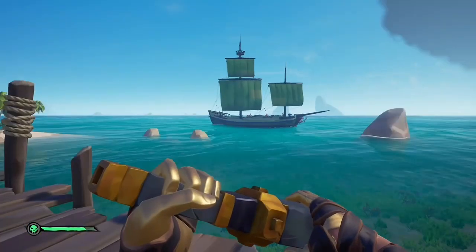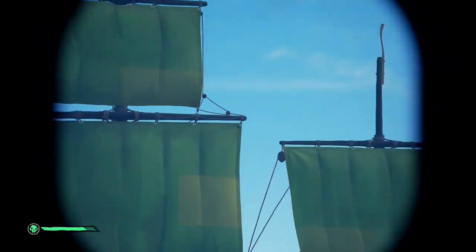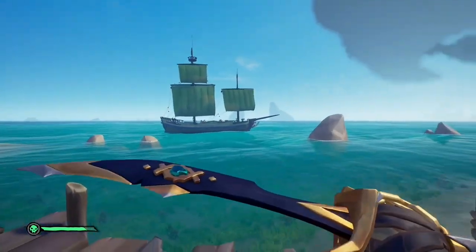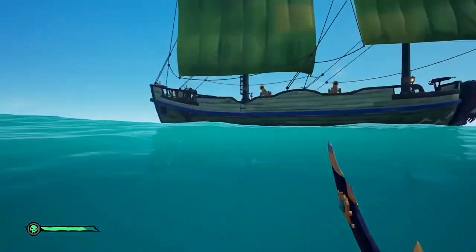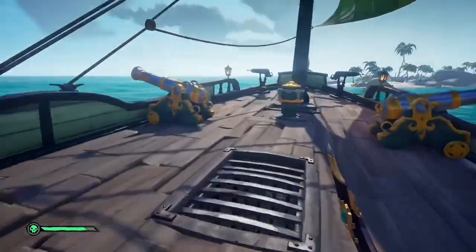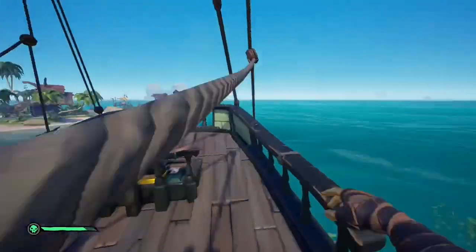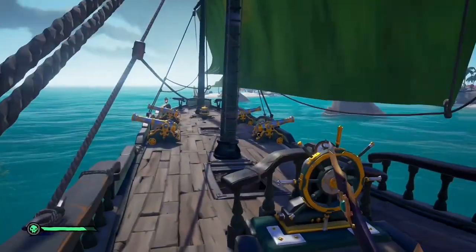Jumping right into things, we have our number five spot. Now this, as you can tell, it's very green. I didn't really know what I was going with here — I just saw the sail and thought it was a really cool green, so I decided to try to make a green-colored ship. I used the Sovereign Cannon's capstan and wheel, which I think kind of gives it a cool vibe because it adds in a little different color. But yeah, this is the green machine at our number five spot.